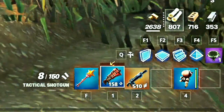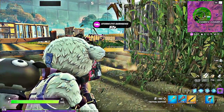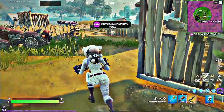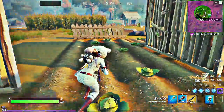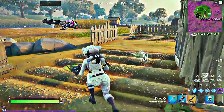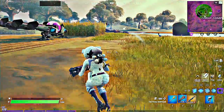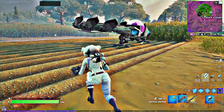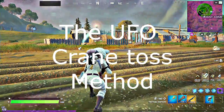My arsenal is more than adequate; I'll be the one peeking out. A UFO with a safe way to go down is a sure bet in this battlefield. The vehicle shows no signs of damage, which makes it perfect for a clean method.